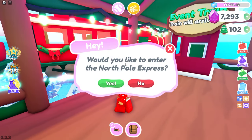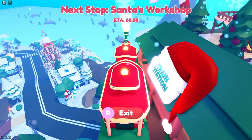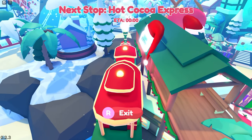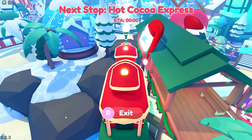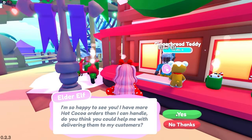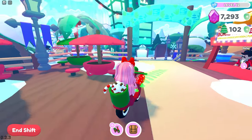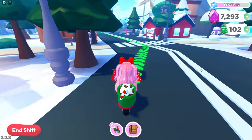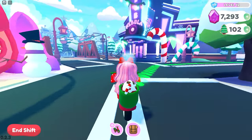The North Pole Express is asking if I'd like to enter — yes! I haven't entered this just yet. It looks like it's taking us on the Hot Cocoa Express, which just takes us around the map. Let's go ahead and talk to Elder Elf to start working. You just need to follow the arrows and it'll take you to a spot where the elf is waiting.